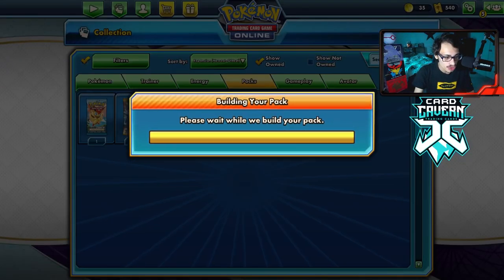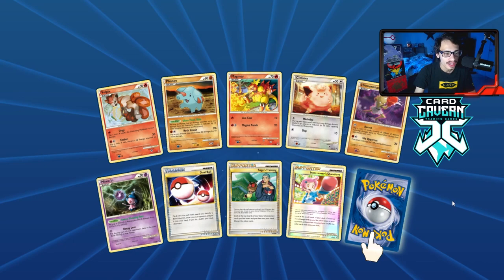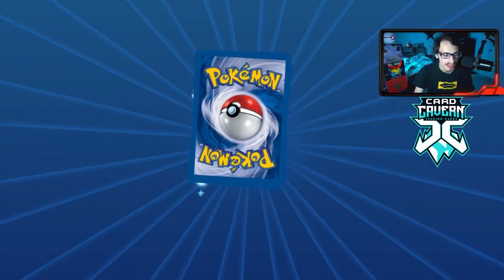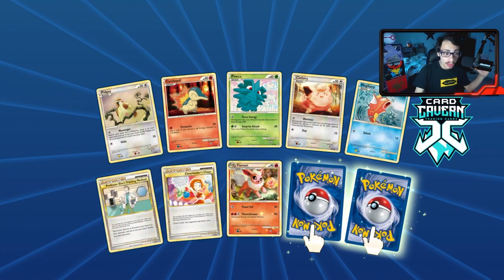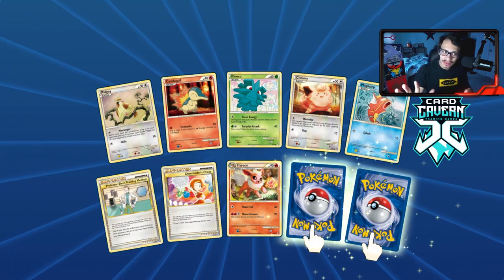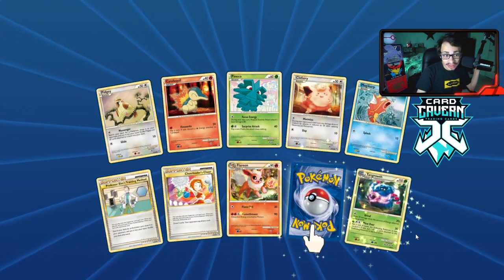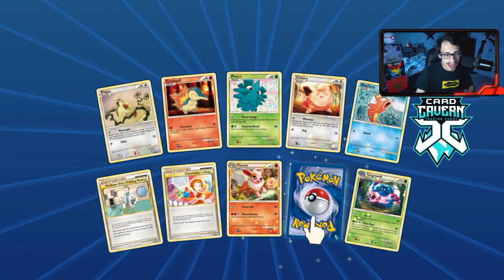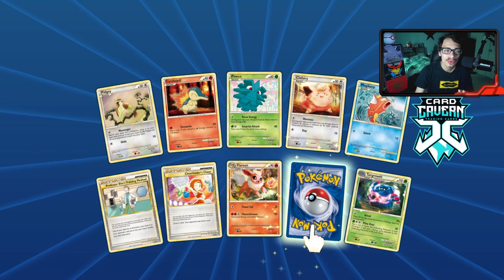We got a Lost World. Two packs left — can we get one last hit? We get a reverse hollow Interviewer's Questions and the rare is a Pidgeot. The official last pack of the pack opening video — we get a double rare! I want to end this off in a grand way. I'm going to open from this side. We get a Tangrowth. Reverse hollow slot — very last pack. Will it be a shiny or a dud?